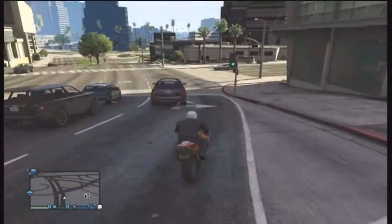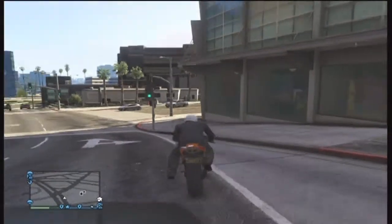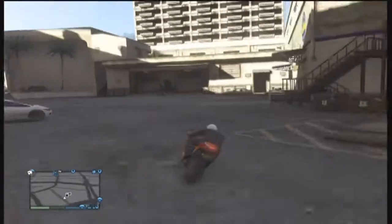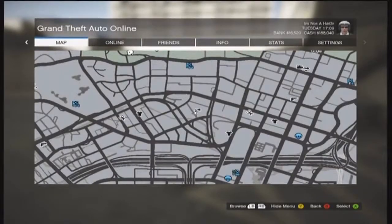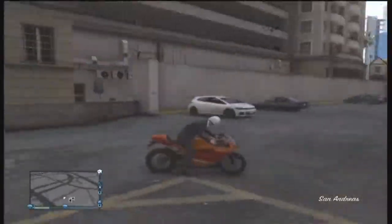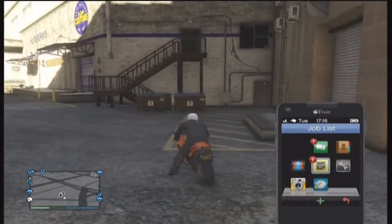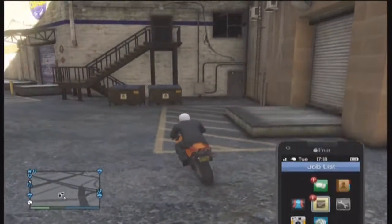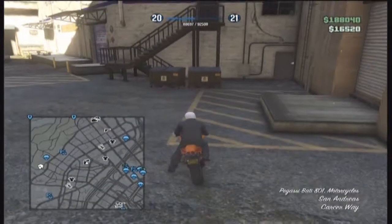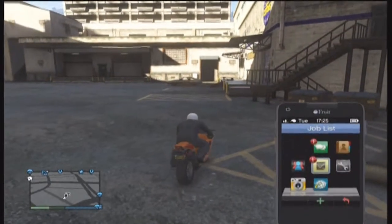Basically you're going to take this bike and take it into the Los Santos Customs — it depends on which one you want to go to. This is the Los Santos Customs I go to every time; the glitch works here perfectly for me. You can get maybe $15,000 to $30,000 each time you do this in about every minute. I have $188,000 on me and $16,000 in my bank account, just from doing this for about 30 minutes.